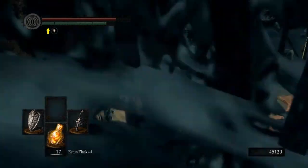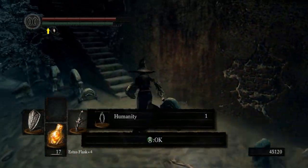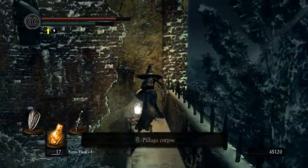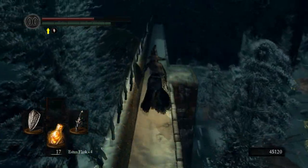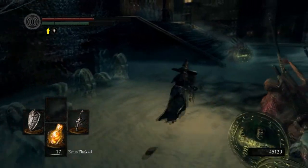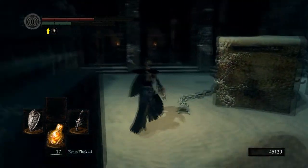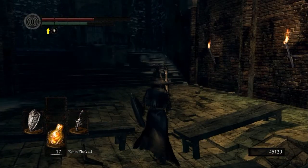By the way, those guys die — they are weak to fire. They are very reminiscent of the boss in Demon's Souls. They obviously have very good aim. Just keep your shield up. We're going to go through the Annex now — we'll go down that little graveyard in a minute.